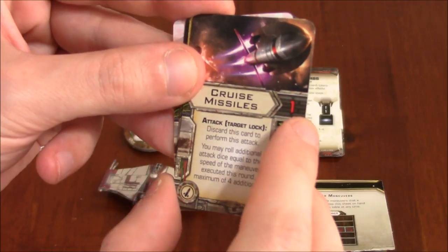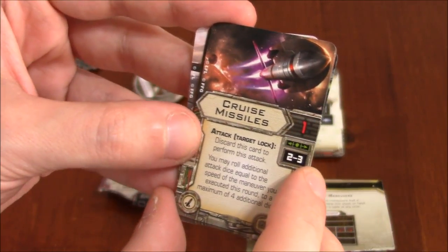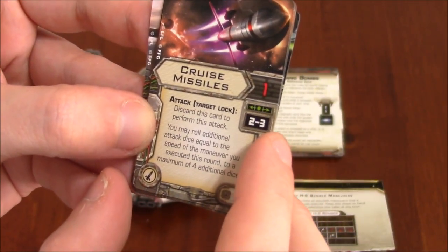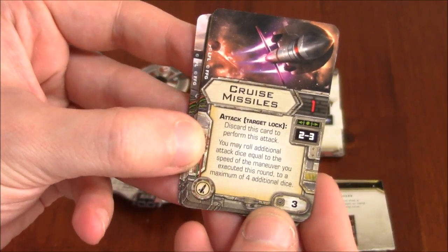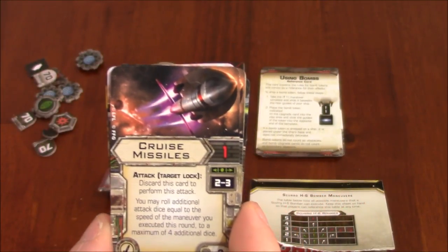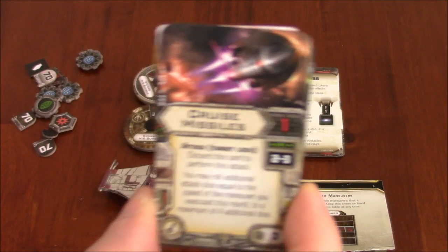Cruise Missiles: one attack die, range two to three, requires a target lock. Discard this card to perform this attack. You may roll additional attack dice equal to the speed of the maneuver you executed this round, up to a maximum of four additional dice. So if you're in something fast going four or five straight ahead, that's a lot of dice you could be rolling. Interesting.